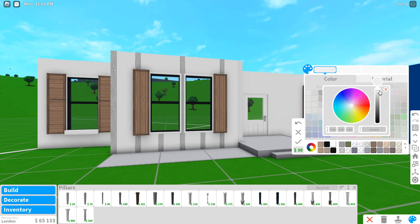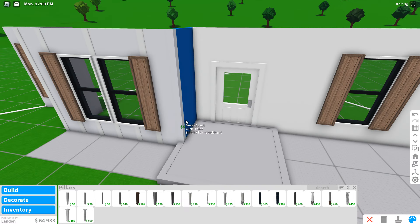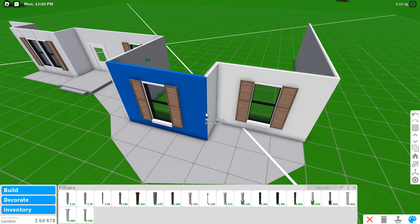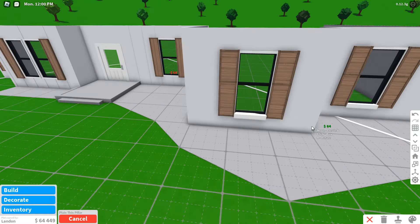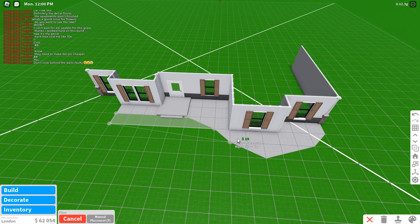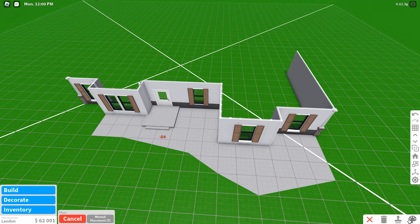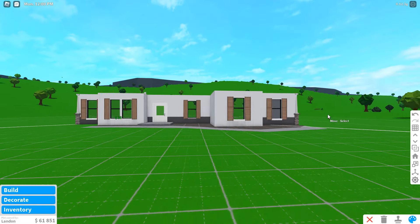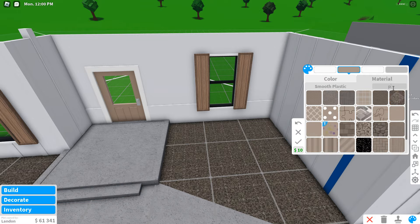I'll let you watch until the mid part and you'll see what happens, but this was tedious and it ended up looking very good. Luckily I was motivated and just did this for the entirety of the house, which I kind of regret because I end up deleting it later. It was missing a bit of variety in terms of texture so I started adding some wall trim as per usual, and I also removed some of the pillars on certain walls to create variety between sections.